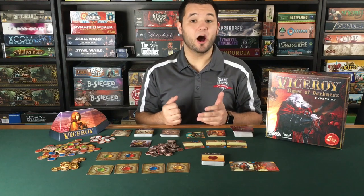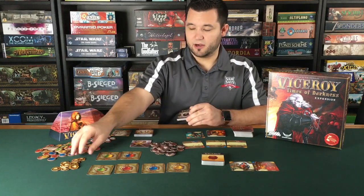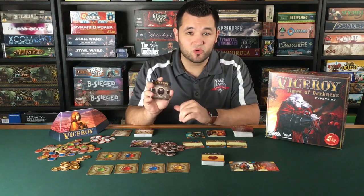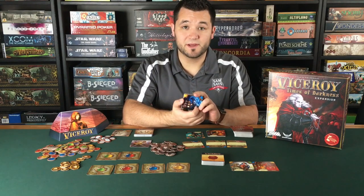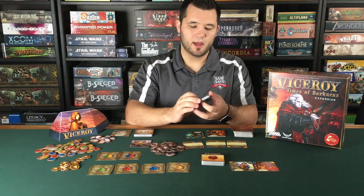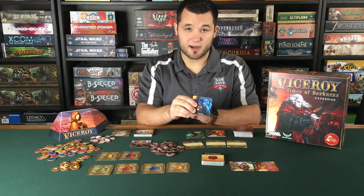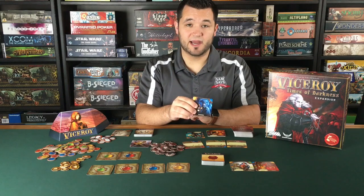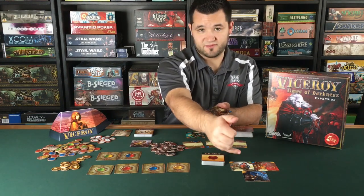The next module is the Underworld module, which adds some law cards, these tokens, bribery tokens, and criminal cards. Criminal cards are unique — they're actually played below the first level of your pyramid, so you have a level zero. These cards don't have anything on the bottom because nothing can be played below them, but they do have two colors on the top corners, which means they have to be played below two already existing base cards. They can be used to paint, but they're only worth one victory point since you score off the top card.